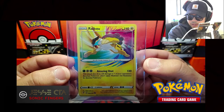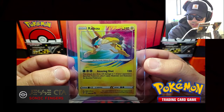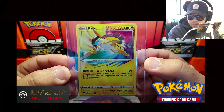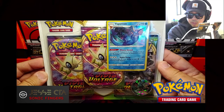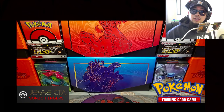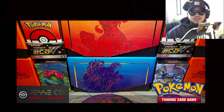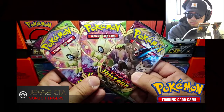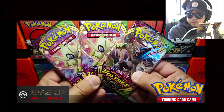So for the second three-pack blister that I opened, I did get this Amazing Rare Raikou, so I would say that it is an Ultra Rare or better. Alright, let's go ahead and open up the last three-pack blister of Vivid Voltage. Again, the holo promo and the coin are the same as the last one. Here's the code card. And the last three packs of Vivid Voltage.